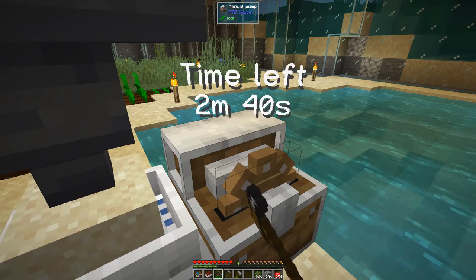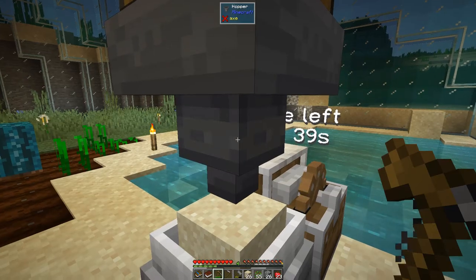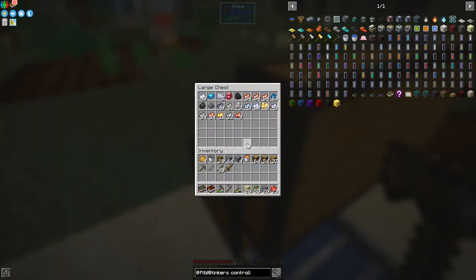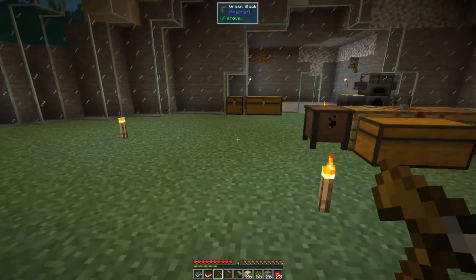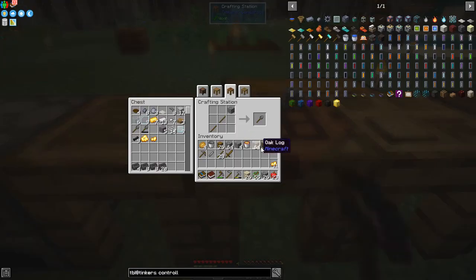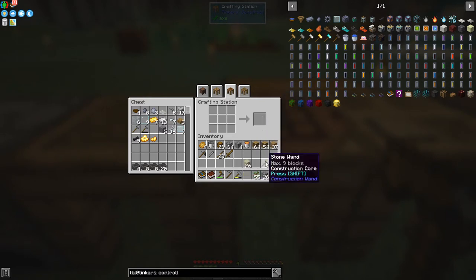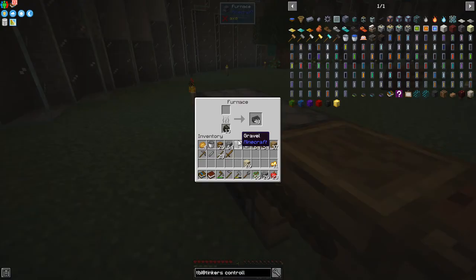The next thing I want to do — we've got enough gold now, in fact we've got some more gold here, so we've got enough gold to do a gold mesh. Also, I forgot to do this — we should make a stone wand. It's much easier to hammer stuff up with a wand, it makes a huge difference. Anyway, I've been making some seared bricks.